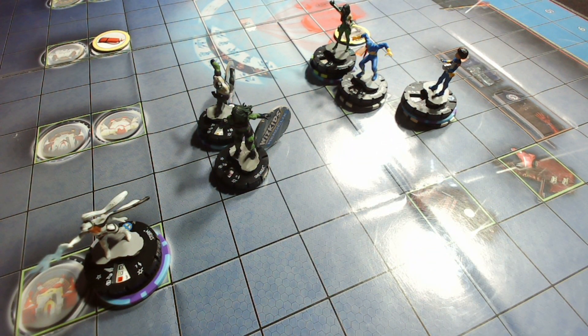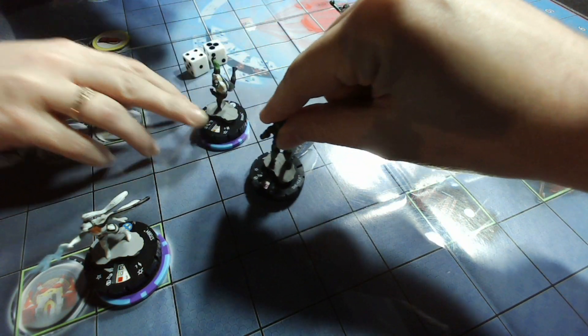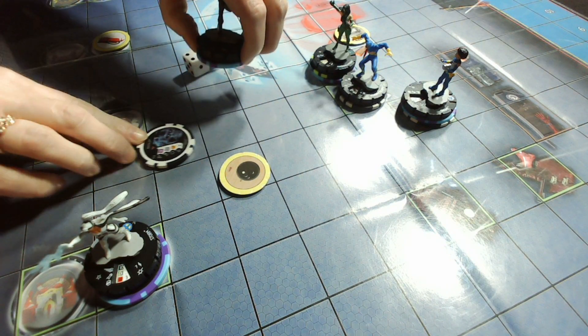Venom Cyclops has Plasticity on his trait. I still have outwit on Madam Hydra — she can still see She-Hulk. So we're going to outwit Impervious. Brawn is going to do 11 on 18 close attack, using the object. You'll need four points to KO She-Hulk. 11 on 18 — that is a 10! So that hits for four points with the object. She-Hulk is KO'd. Good job.